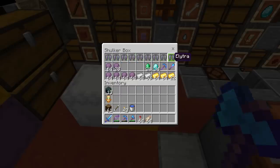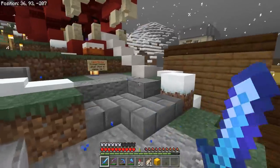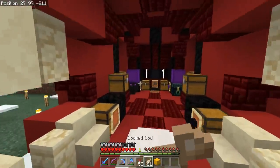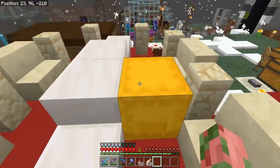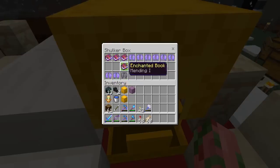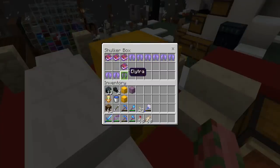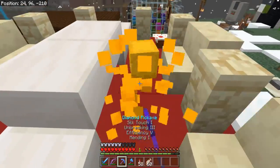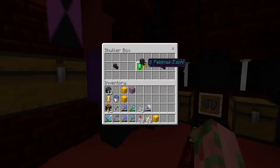I'm going to fully enchant every single one of these elytras with Unbreaking 3 and Mending, though I probably won't have enough levels for that right now. This has been very long overdue — I've been meaning to raid the End for about two months. I'm a serial procrastinator. This box has six fully enchanted elytras, and I only had enough levels to make two mending elytras, but we have all the books needed to make three more. I need about 20 or 30 more levels — not a big deal.